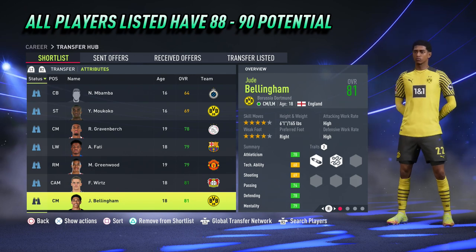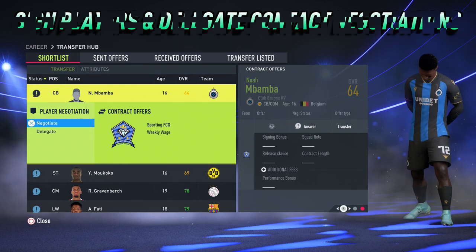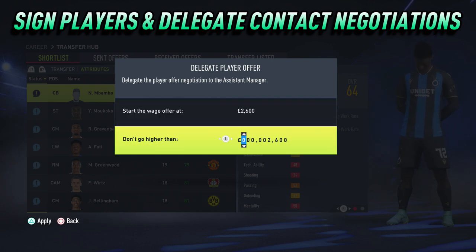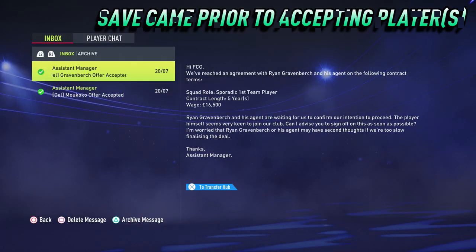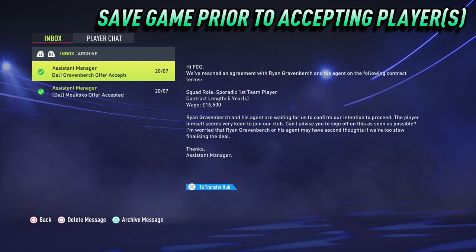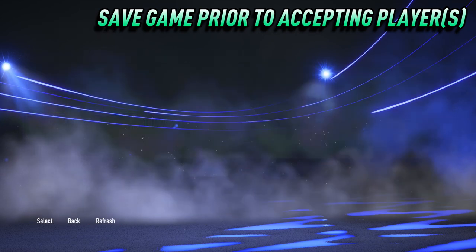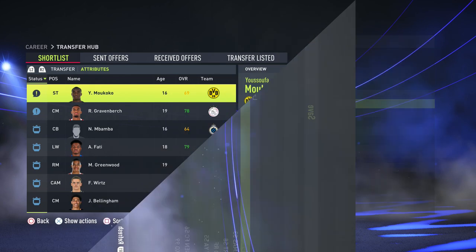Step number one is to sign the players as you would normally. However, when it comes to contract negotiations you must delegate instead of negotiating the contract manually. We use delegate because prior to any player joining your club you will get the acceptance email. Before accepting any player it's very important to save your game, just in case a player doesn't get a potential upgrade so you can reload the save and try again.